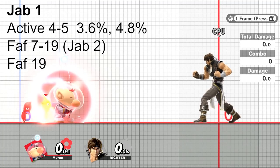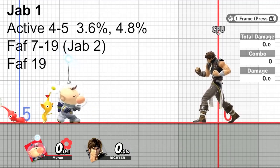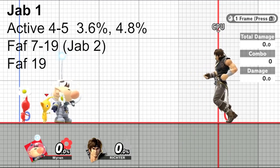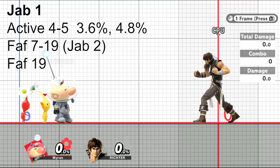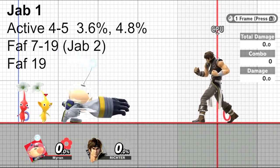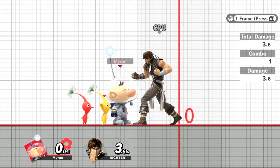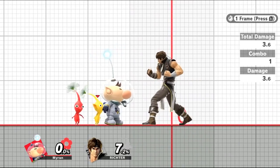Unless you cancel with Jab 2, which you can do any time from frame 7 through 19. The first frame has a sweet spot that does 3.6% and pushes the opponent outward. The sour spot at 4.8% is active on frame 5 and has a hitbox that pulls the opponent inward. This means, on average, Jab 2 will connect with the opponent since depending on their spacing, you'll always roughly be in the same range.